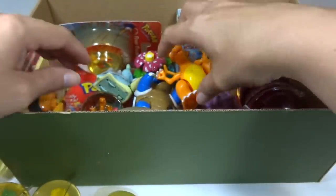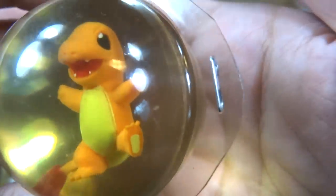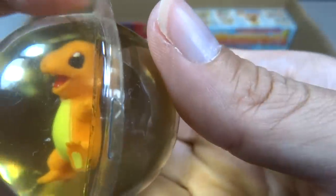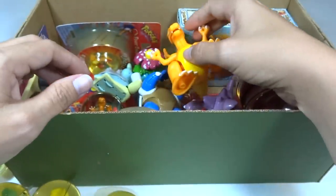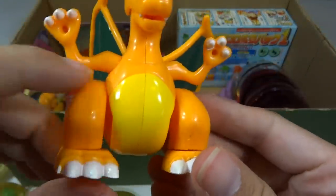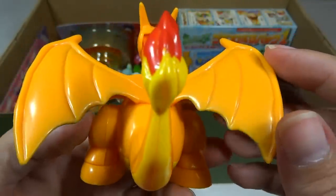Here's Charmander. Here's the front — cute face, nice open mouth. I like Charmander with the long nose like that. Okay, let's move on to the plastic toys.